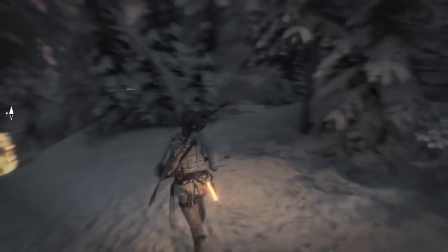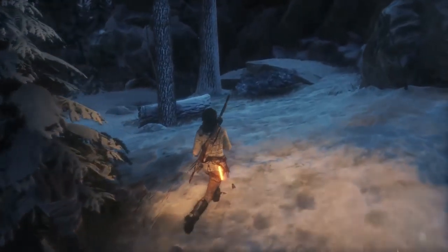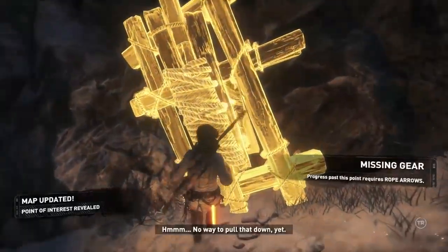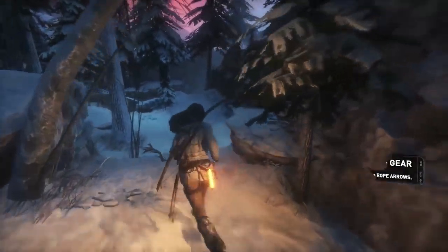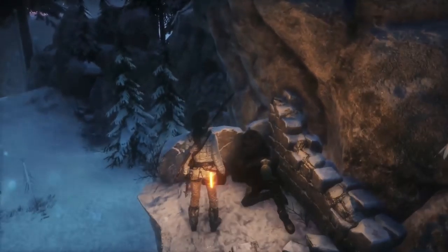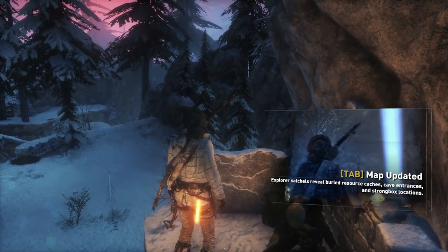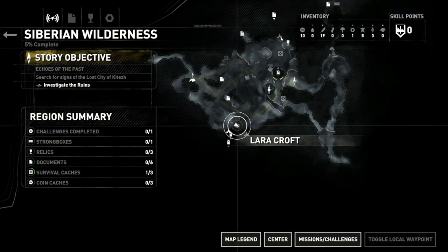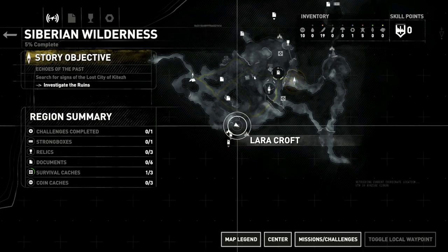Let's go find some more resources. It took me two arrows to get it down — kind of a waste. We need more hide and we need cloth. We got an updated map. Those locations are survival caches. These are entrances to other areas. I guess it's showing us where we've been already.